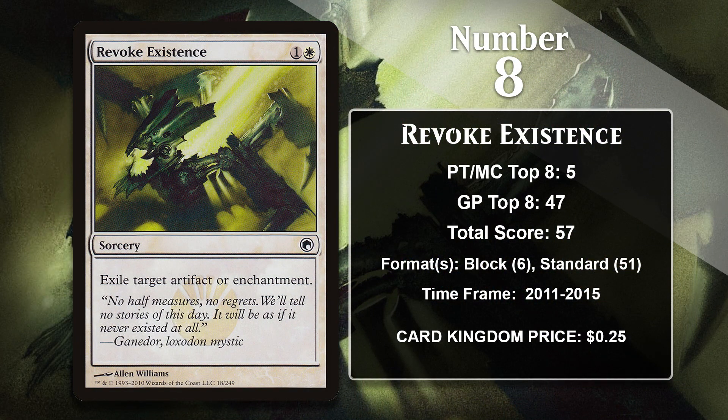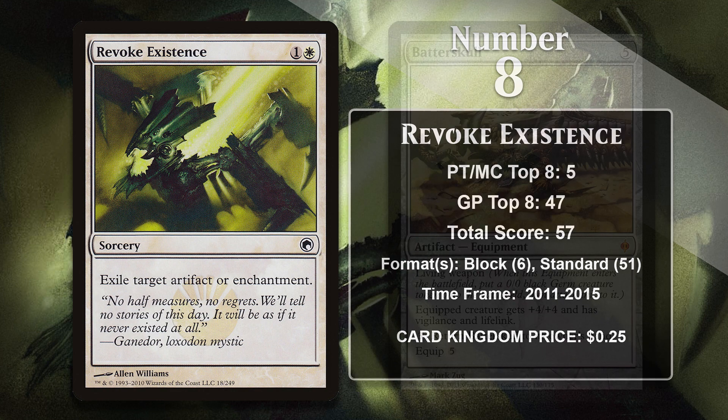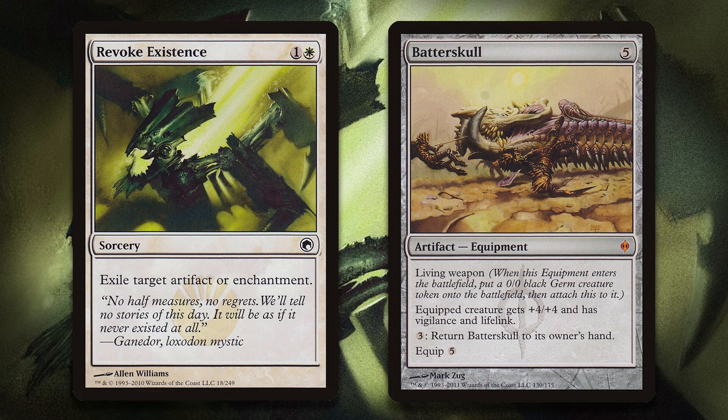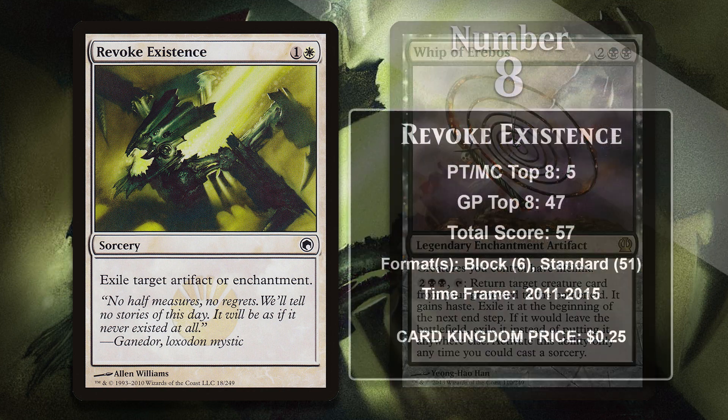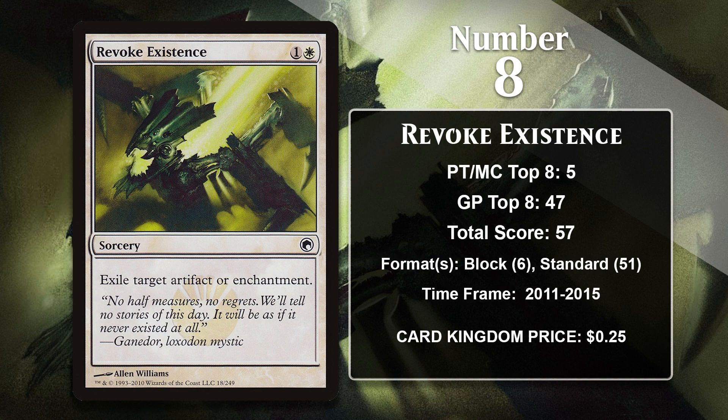At number 8, it is Revoke Existence. This Disenchant effect has an identical mana cost to the original Disenchant, but it is a little bit different — it's a sorcery instead of an instant, and it exiles the stuff it targets. Being able to exile things is, in most cases, just going to be better than destroying it, since many decks have ways to get things back from their graveyard, so being sorcery speed is a decent trade-off. Revoke Existence was originally printed in Scars of Mirrodin and reprinted in both Born of the Gods and Theros Beyond Death. In the first Standard it was part of, it had nice targets including Tempered Steel, Batterskull, and Runechanter's Pike. After its first Theros reprint, it was useful for dealing with Whip of Erebus and Detention Sphere, among other things. Despite a reprint in Theros Beyond Death, Revoke Existence hasn't gained any points since 2015, so its position on this list may be in jeopardy.